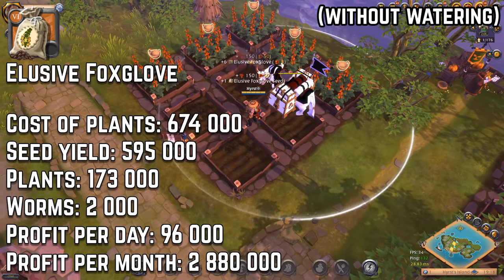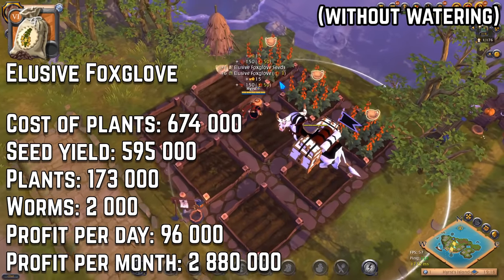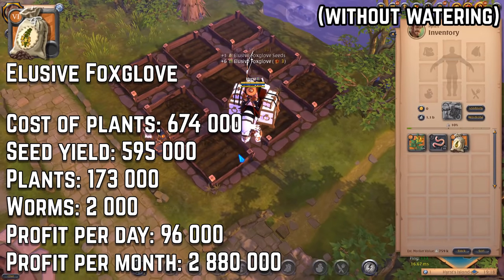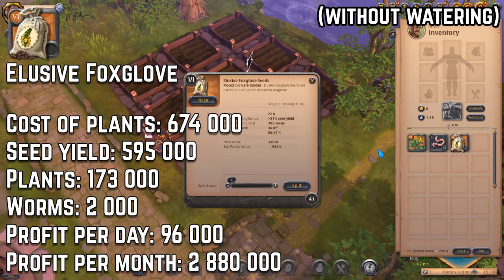Another herb, tier 6: to buy 45 seeds of this herb you need to spend 674k silver, profit per day from this herb is 96k silver, and profit per month is something around 2.9 million silver.